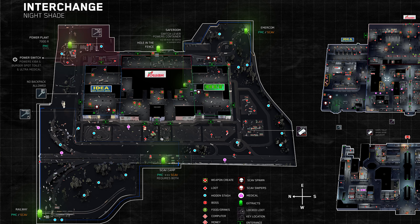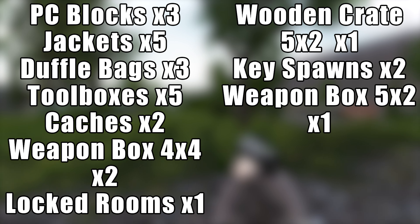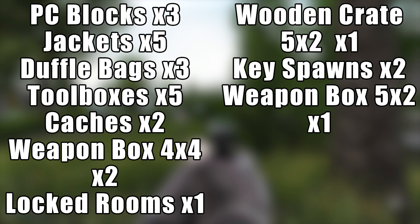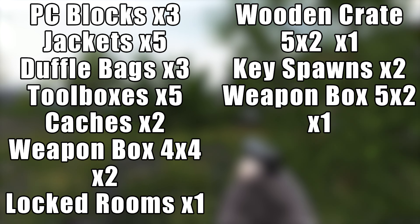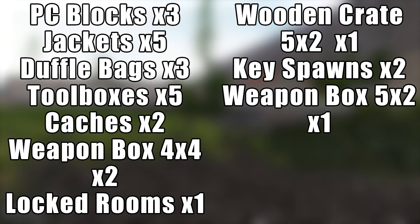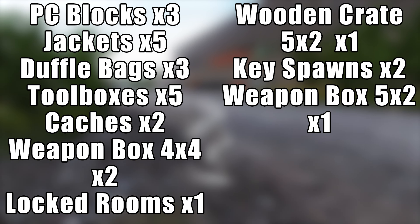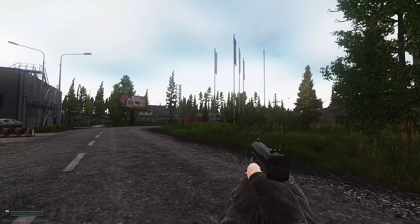We're going to go through the power station itself with a fine-tooth comb and show you where all the goodies are. We'll cover three PC blocks, five jackets, three duffel bags, five toolboxes, two caches, two weapon boxes four-by-four, a locked room, a wooden crate five-by-two, two key spawns, and a weapon box five-by-two. Let's get going — here we are at the power station.